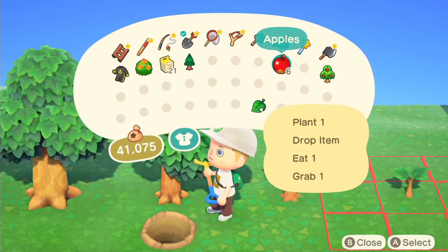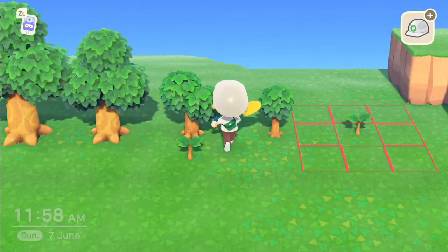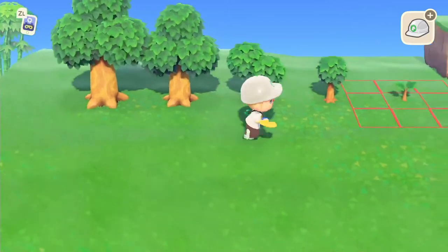Let's try it out. We're going to plant a fruit in front of a tree, and now that tree won't grow any bigger. It's as easy as that.